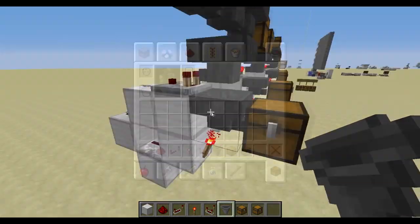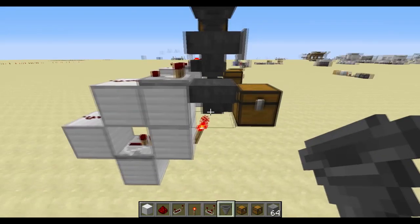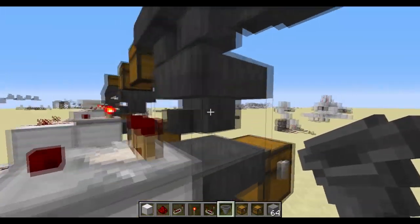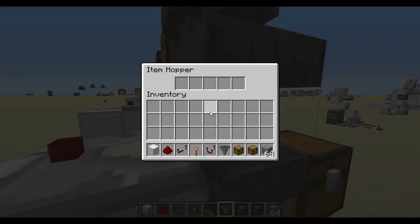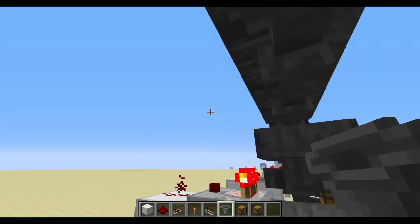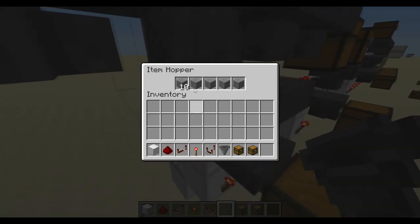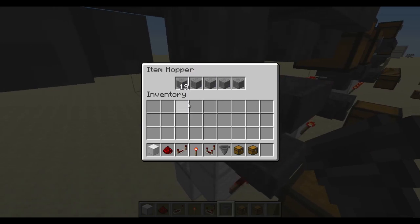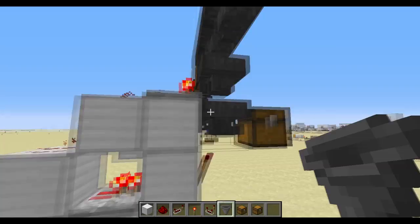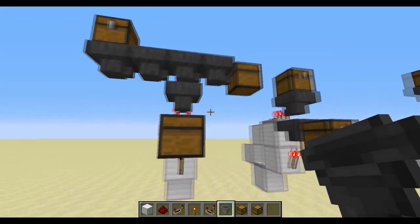For the item filter, if you want only stone sorted into a specific chest, go to the hopper facing into the comparator, hold right-click to fill it with items, then release. Put the filter item in the miscellaneous chest and it'll flow through into the item hopper and should be fully working. As you can see it's working totally fine and sooner or later the stone will end up in the correct chest. That's how you do it.